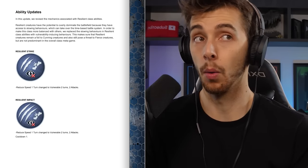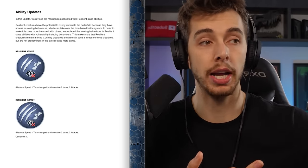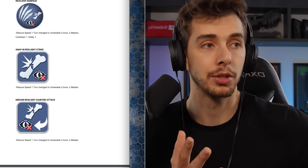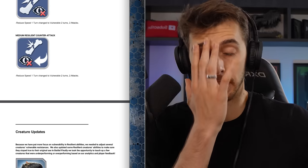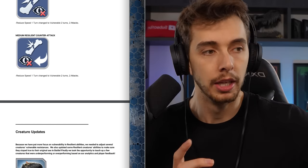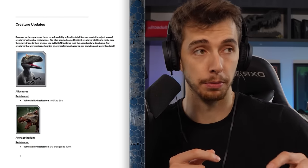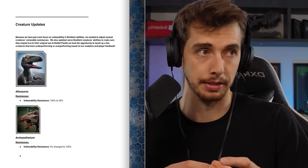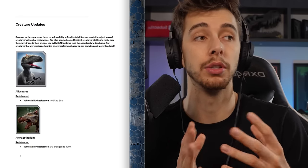What Ludia has actually done has made the swapping meta way more prevalent. You have resilient strike, resilient impact, resilient rampage, swapping resilient strike, and a medium resilient counter attack — basically everything that was a speed reduction is now going to make the opponent vulnerable. Because of this, they also needed to adjust several creatures' vulnerability resistances and updated some resistant creatures' abilities.